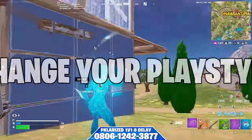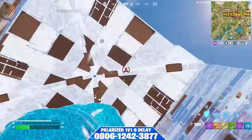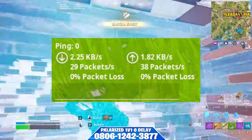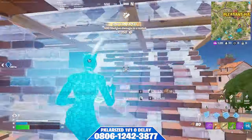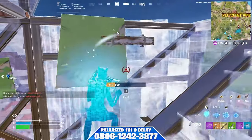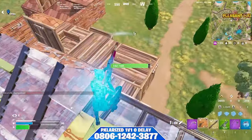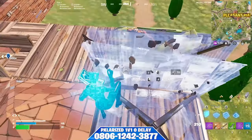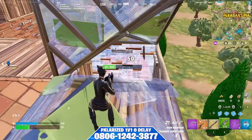If you play on high ping, you need to change your playstyle. Having an over-aggressive playstyle on high ping is not going to work. On low ping you can hop on someone's wall and have a good chance of taking it, but for high ping players this is one of the worst mistakes you can make. When approaching your opponent on high ping, you need to learn to play your angles.